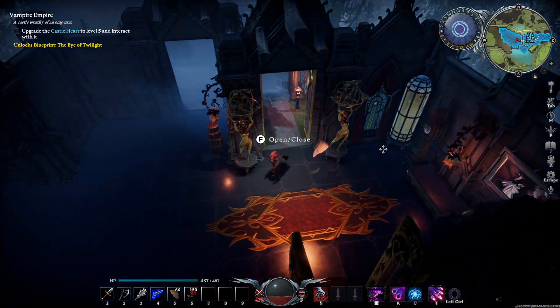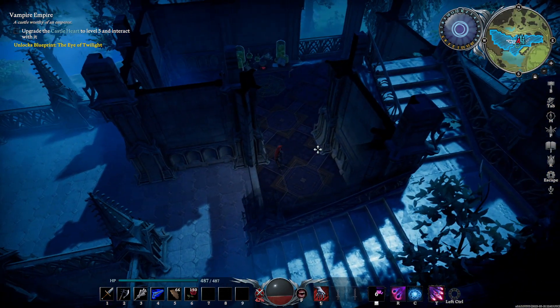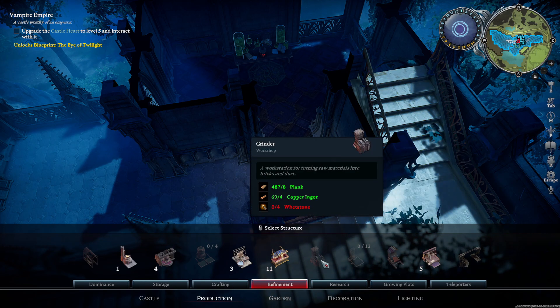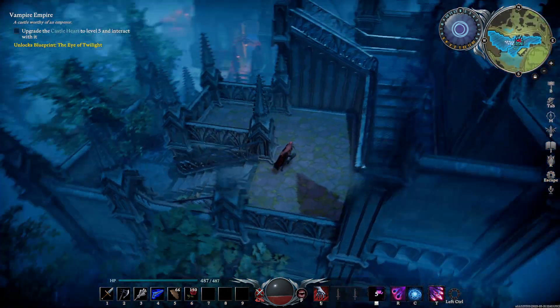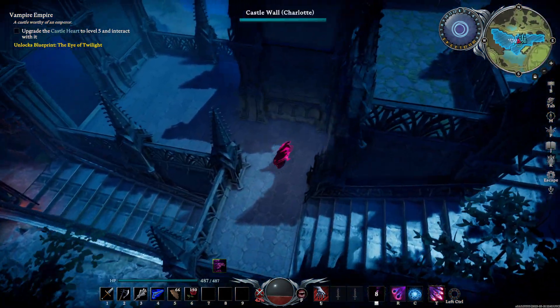It is time to continue working on the castle itself. For those who are wondering, yes, there are still a couple other rooms we have to make eventually - which is going to be the library, the tailoring, and I think there was a jewelry one as well. Those are just going to go on top, which I have not marked out yet. So that's something we'll have to do eventually. For now though, let's continue.